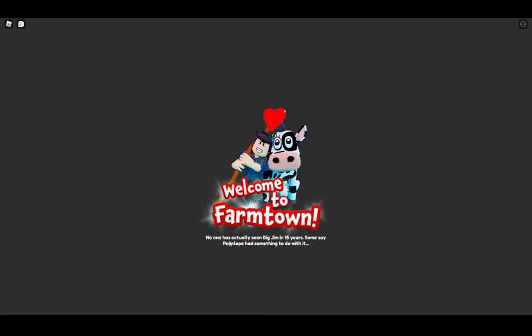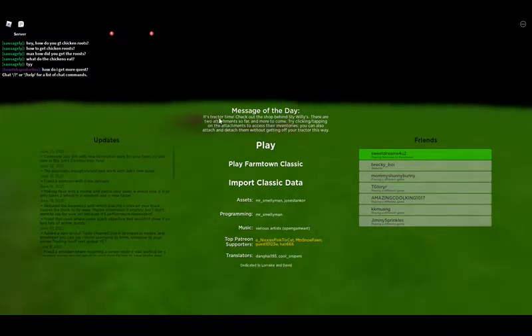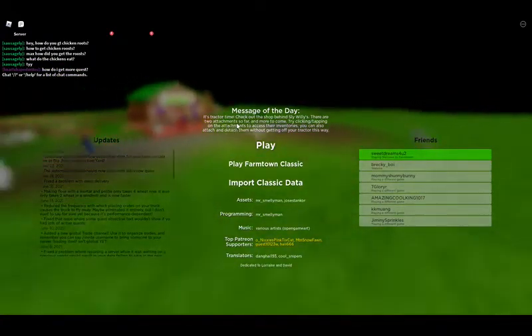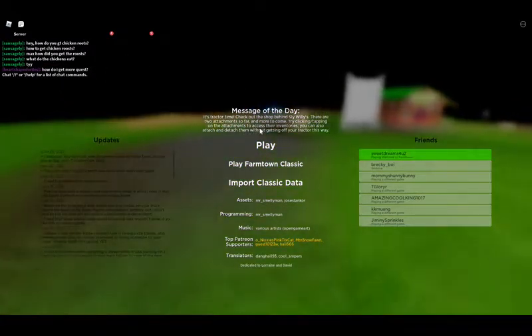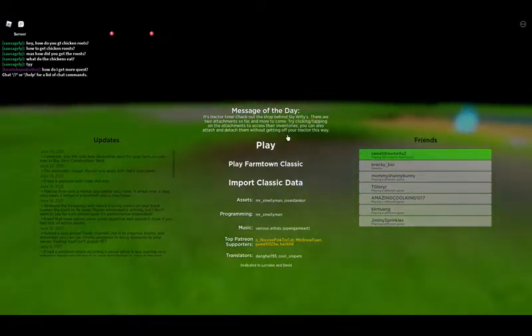It says no one has actually seen Big Jim in 15 years. The windmill can turn many crops into much more profitable products. Message of the day: it's tractor time! Check out the shop behind Silly Willie's — there are two attachments so far and more to come. Try clicking or tapping the attachments to access their inventories. You can also attach and detach them without getting off your tractor.